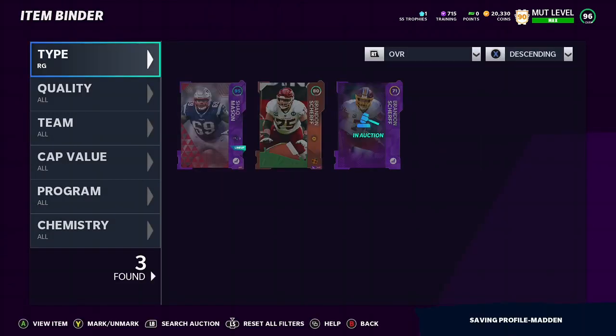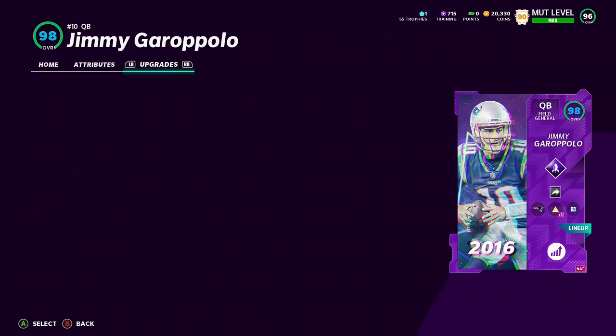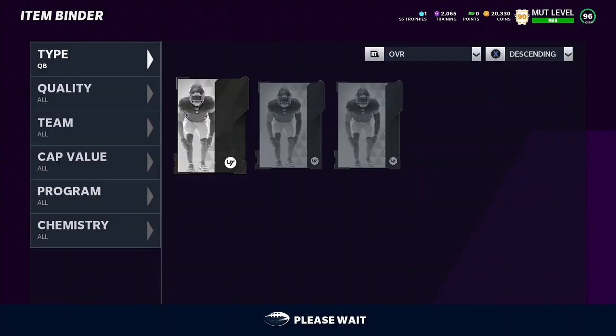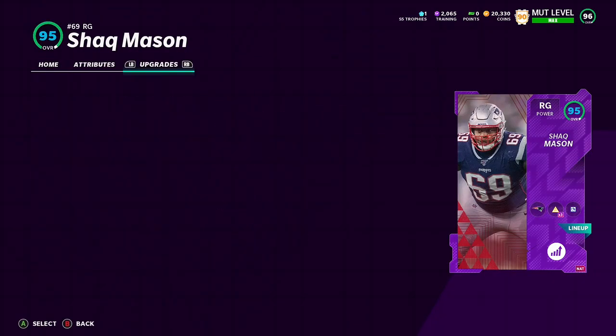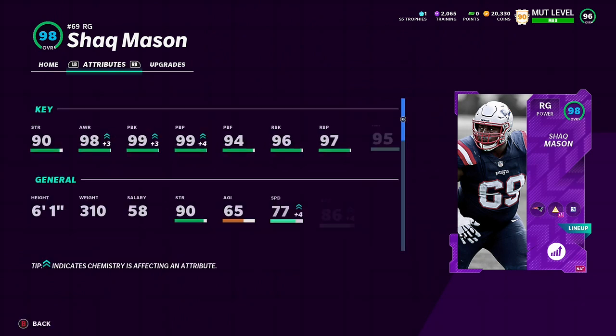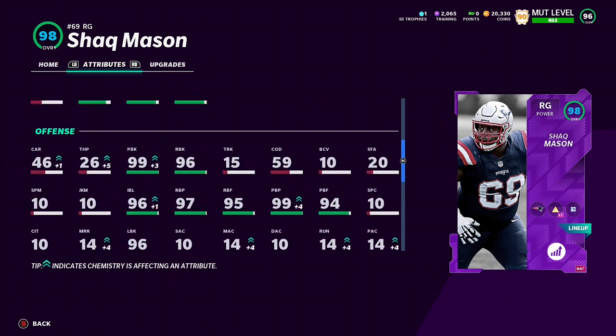I'm going to promote him to starter. That's a pretty good card already. But right now, since we don't have his full card, just for the video purpose, we're going to take this off and show you his stats. So these are what his stats look like on his full card: 90 strength, 98 awareness, 99 pass block, 99 pass block power, 94 pass block finesse, 96 run block, 97 run block power, 95 run block finesse, 77 speed, and 86 acceleration on a right guard.